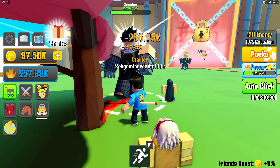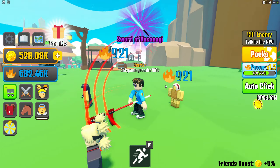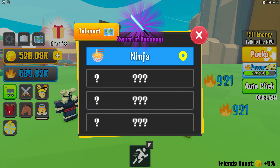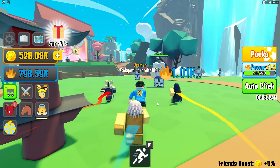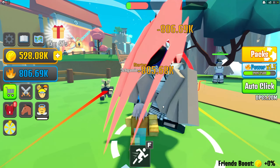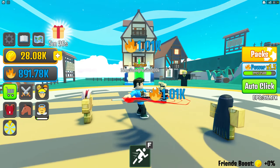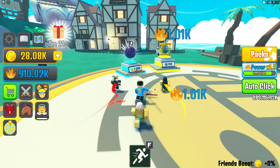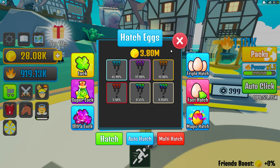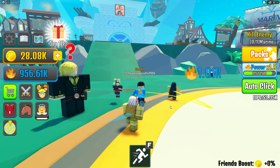We finished the Deidara quest and went back to claim a plus-10 power multiplier. Now we can move to the One Piece map — let's go! We're here and can see Sanji. Petsa costs 3.8 million — that's a lot. Quest: kill one marine — done! We got a new weapon called Musket with 116 damage. That's awesome!